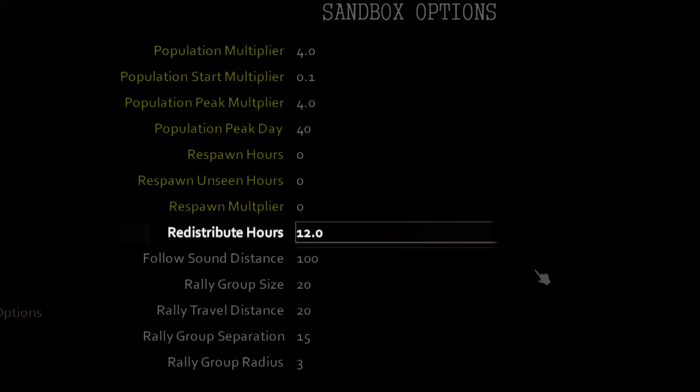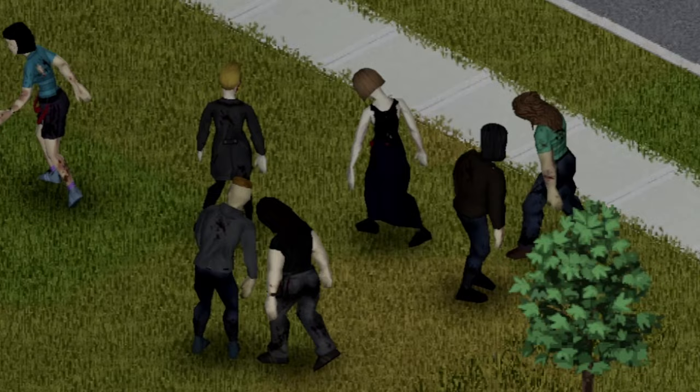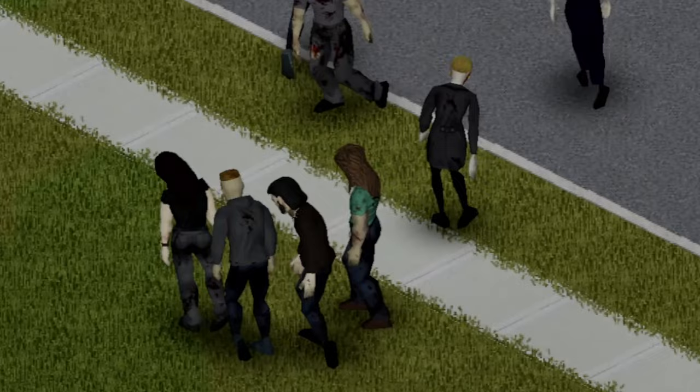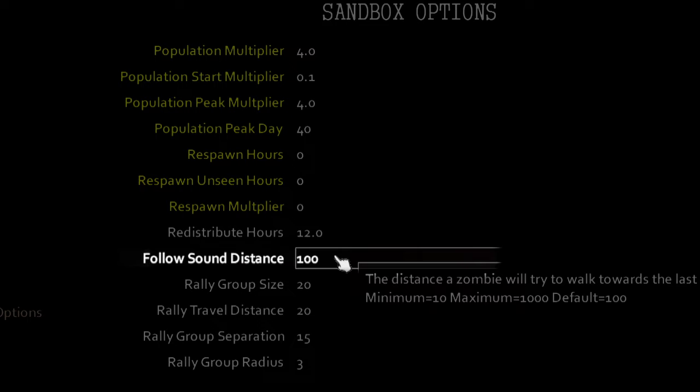Next is redistribute hours — I will leave that as default, because it doesn't really have much of an impact. All it does is decide how many hours before a zombie would move to a different location. You can adjust that however you like, but for this video it will be left as default. Follow sound distance is also best left as is, because that is too complicated to get into and not that important for this video.